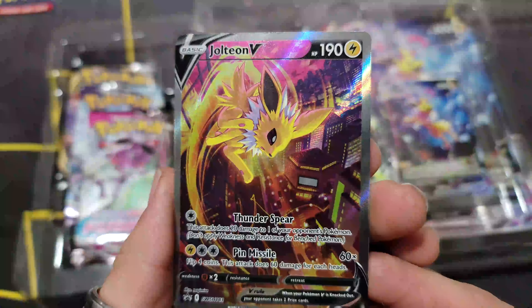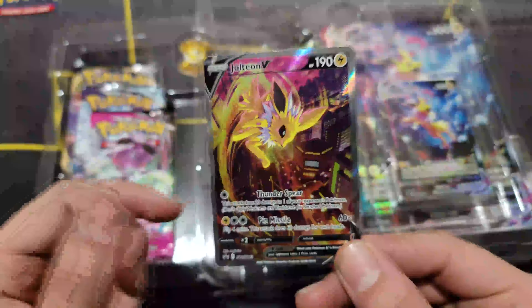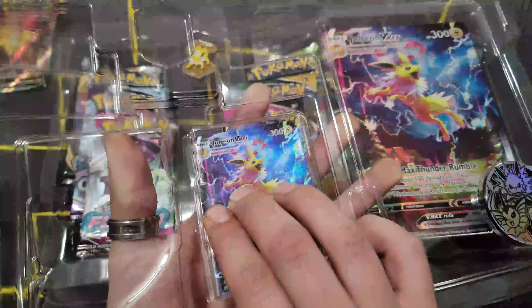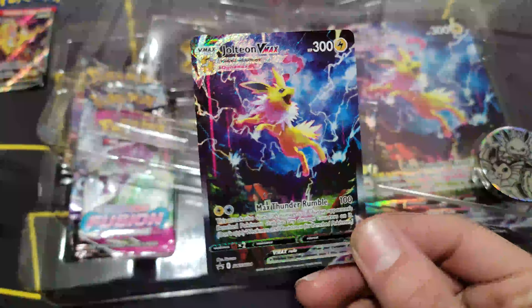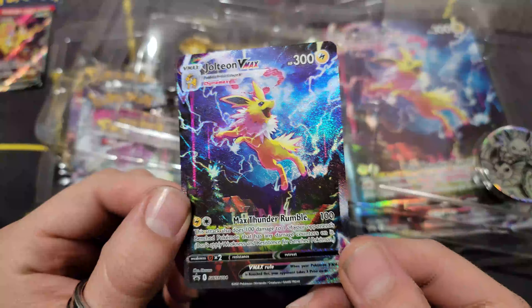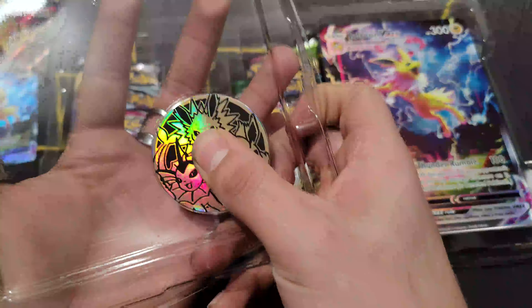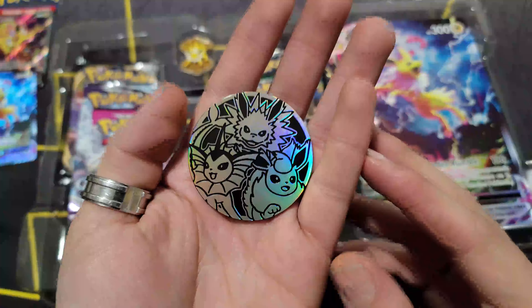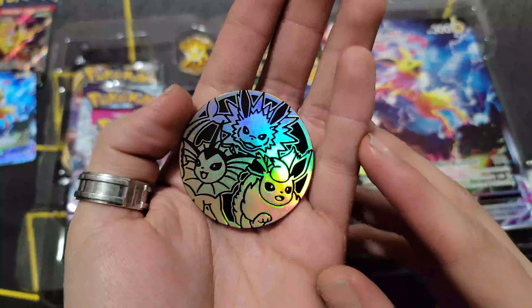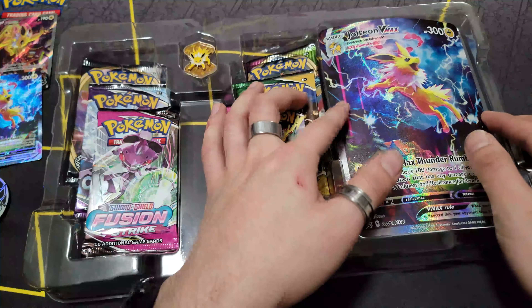Look at that — Jolteon with the skyscrapers in the background, that is phenomenal! I need it for my promo card binder. And look at this one too — all that sparkle, all that glistening goodness. Let me know down below if you guys have managed to pick these up — they're pretty cool. And tell me, how have your pulls been? We have yet to dig in, but let me know down below.